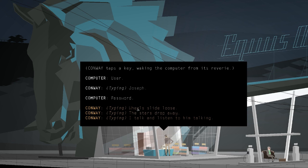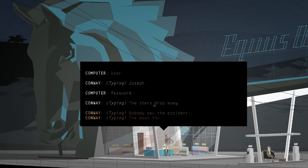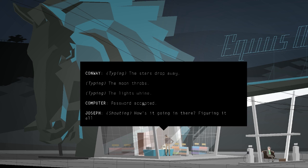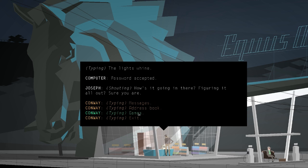Then we get to choose our password — it's kind of like a short poem. What we choose doesn't really matter; we just have to create a poem for ourselves. So: 'The stars drop away / The moon throbs / The lights whine / And the cow says moo.' Password accepted. Joseph reassures us we can figure it all out.